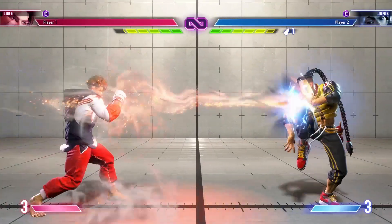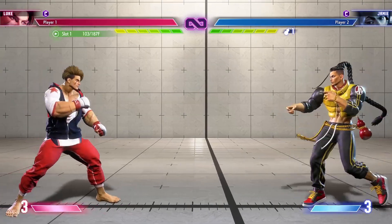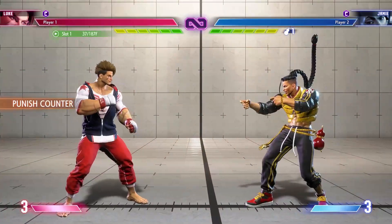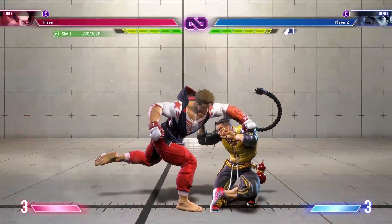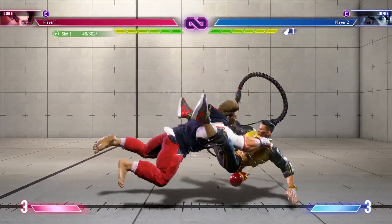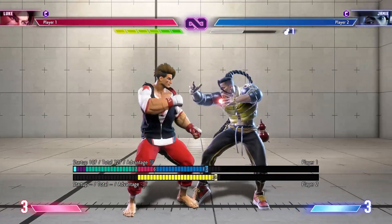A drive rush into sandblast is a pretty good way to get some info and to see if the opponent is trying to check your drive rushes or not. If you have level 3 super or the opponent is in burnout, drive rush into heavy charge knuckles is also very good. When the opponent is in burnout, drive rush standing heavy kick is an easy way to get plus frames.